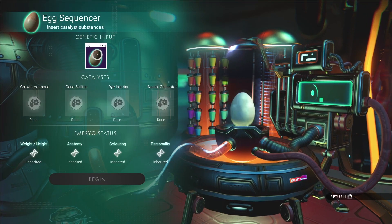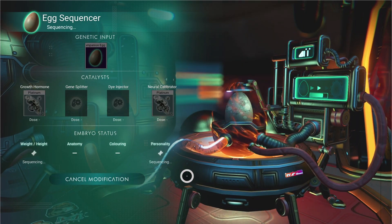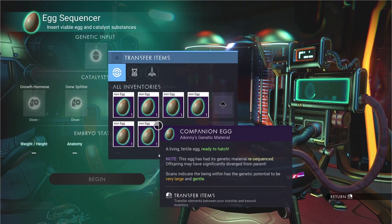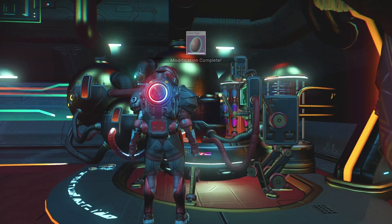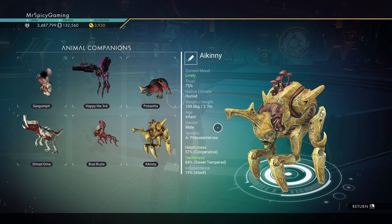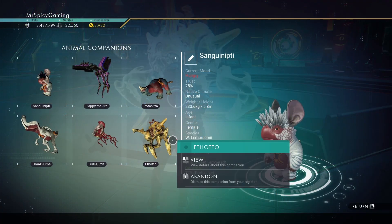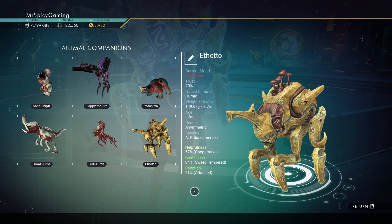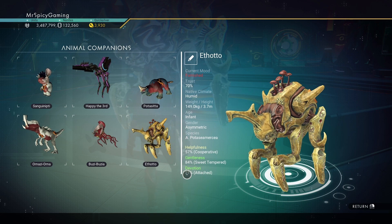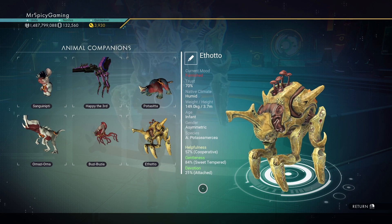But what happens if you sequence it more than once with the egg? While it doesn't make sense that you would do multiple sequences — logically I would just max out the height the first time — just for argument's sake, let's try doing more than one. Ikenny is 2.7 meters and 19% on the independent level, meaning negative on the devotion. But the offspring with two cycles is now 3.7 meters high and 21% devoted. So where one cycle went up by 0.5 meters and 20%, we've now gone up by a full meter and 40% based on two cycles.